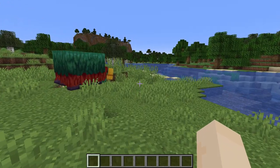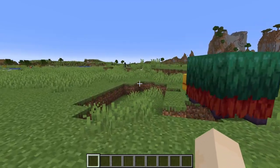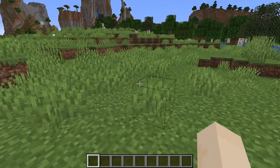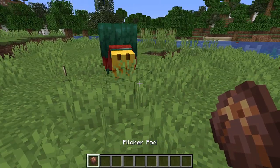The Pitcher Plant starts out as a Pitcher Pod, and to obtain that, you need a Sniffer to find one. So we're going to have to wait for them to find a Pitcher Pod. It looks like this Sniffer has found a Pitcher Pod.